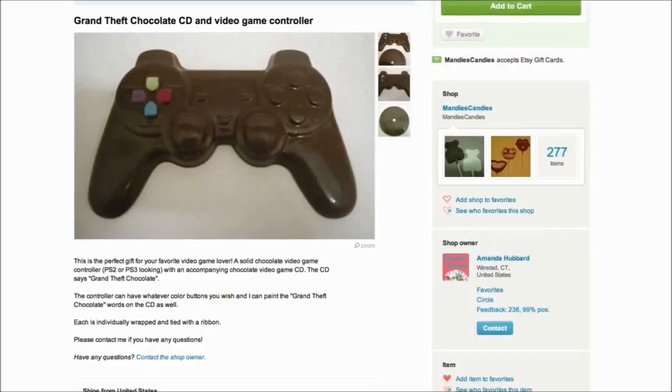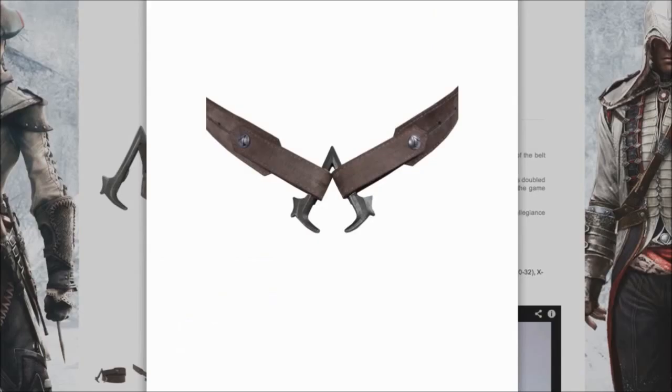Take a bite out of your chocolate PlayStation controller and loosen your Assassin's Creed 3 belt. I'm Jake and this is episode number 7 of Game Loop.